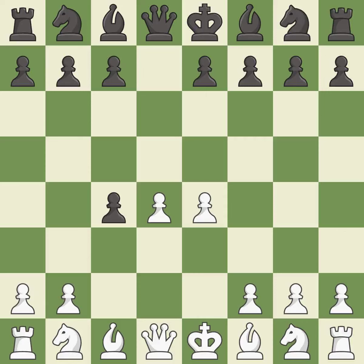e4 takes full control of the center and allows the light-squared bishop to attack the pawn on c4. e5 takes space in the center, attacks the d4 pawn, and allows the dark-squared bishop to develop. Nf3 develops the knight toward the center, attacks the e5 pawn, and defends the d4 pawn.